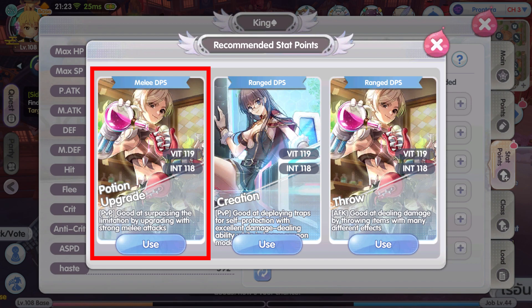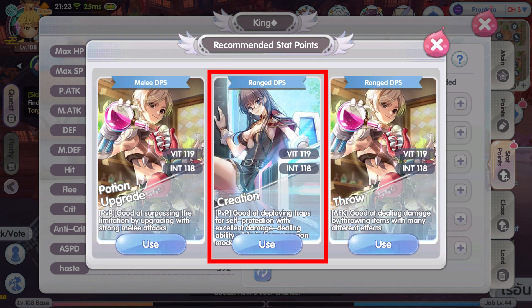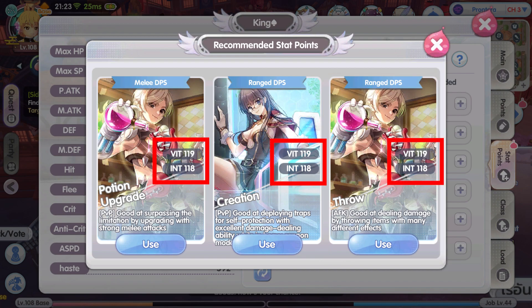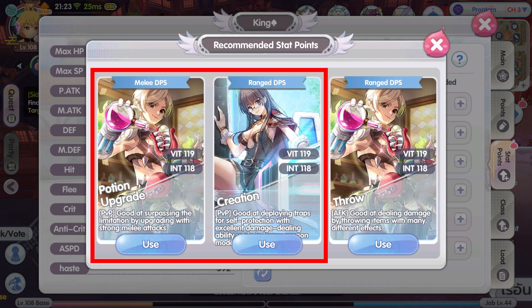For melee DPS, this will be the build that uses the mace weapon and uses potions to heal or give yourself a skill buff to increase physical attack. The mace looks to be for PvP. The creation build has a different picture — the background looks like the heavy cannon, so this range DPS PvP build will be using the card and cannon to deal attack, likely with one-handed axe and shield since shield gives more HP. Lastly, the range DPS AFK build for PvE is said to be good at dealing damage by throwing items, so it will use skills like Demonstration and Acid Terror — the 200x weapon build.